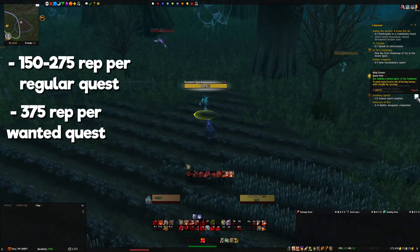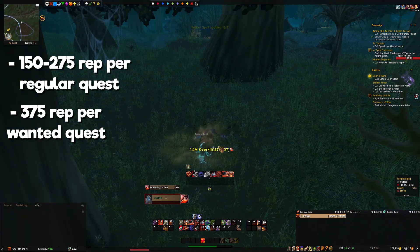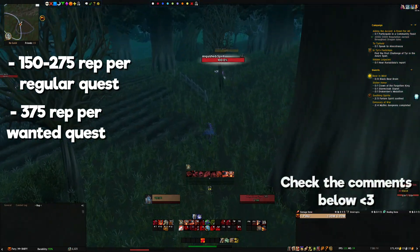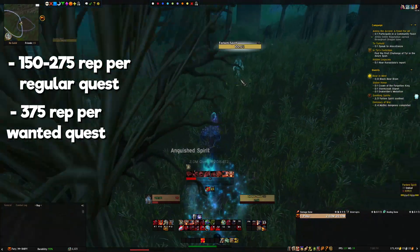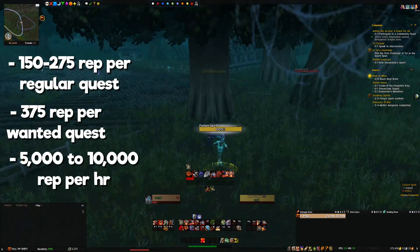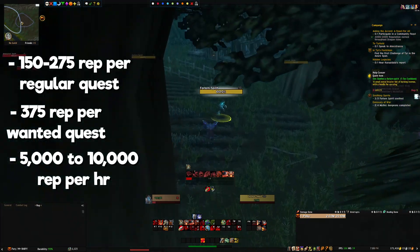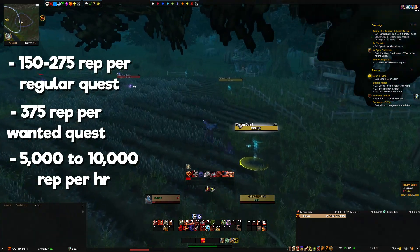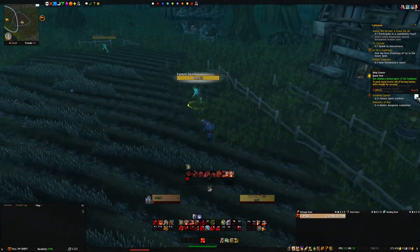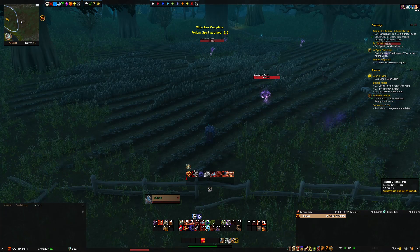With questing, I was getting somewhere between 150 to 275 rep per regular quest completed, and 375 rep for wanted quests in an area. I'll leave all the zones you can quest in for Stormwind/Alliance or Orgrimmar/Horde in the comments below. On average most people will probably get around 5,000 to 10,000 rep per hour with questing, depending on class mobility, zone knowledge, and questing speed.